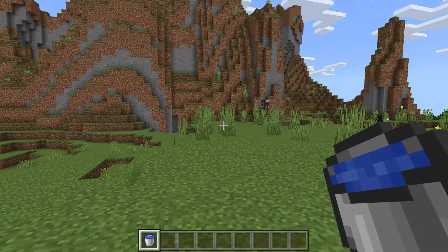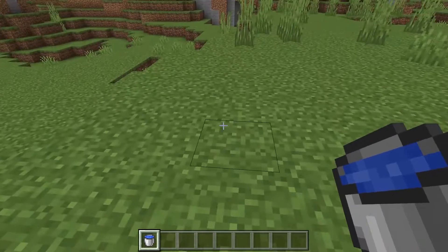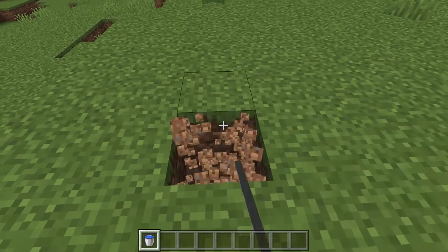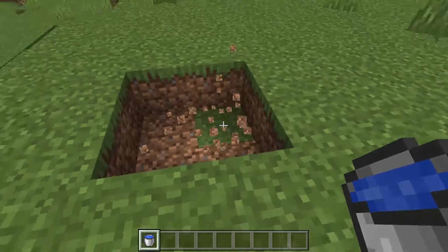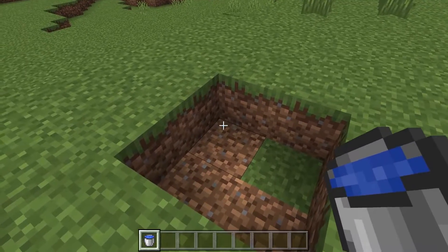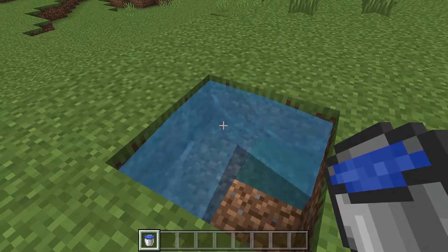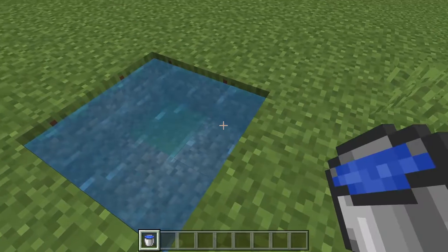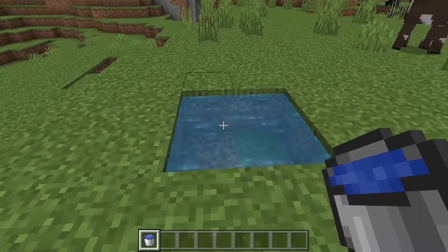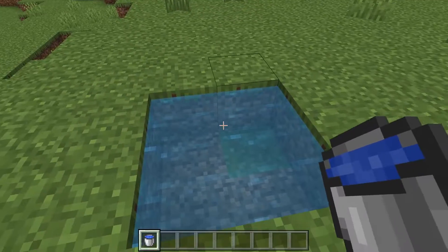All right, to do this you're going to need to grab yourself a water bucket like I have right here. And I'm going to show you two ways to do this. You can do this by digging out a four by four hole like this, or building up a four by four area. And then you're going to place water in this corner and that corner. And then you have created an infinite water source, just like that.